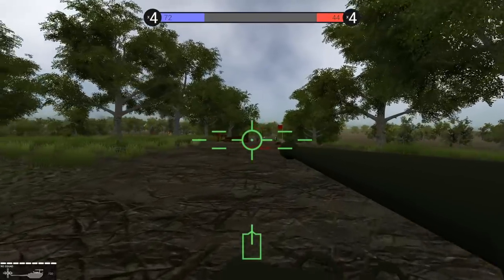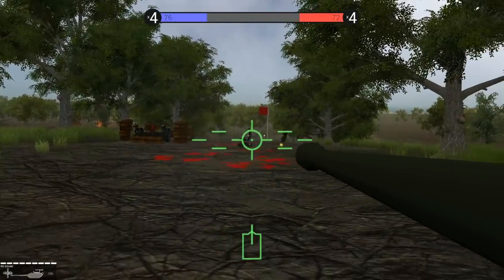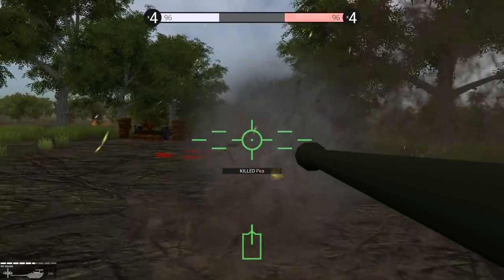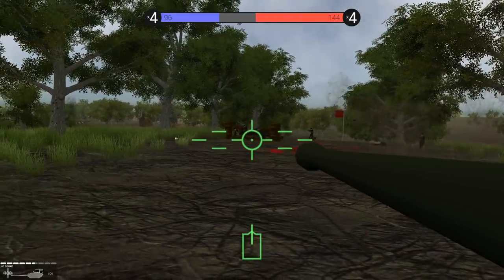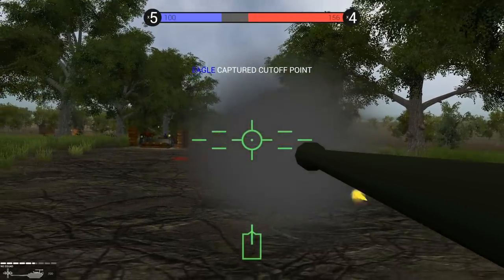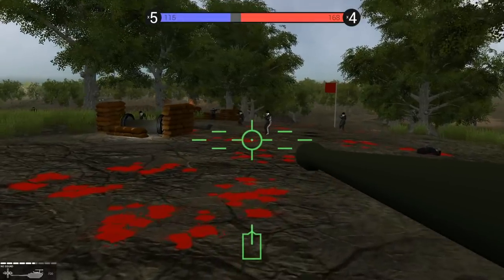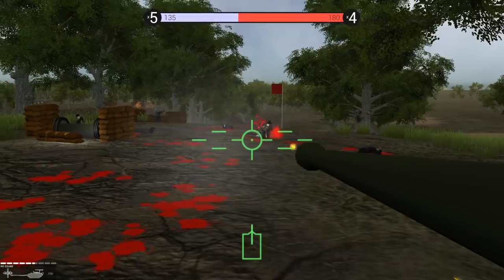We have been hit by the Panzerschreck. Them Jerrys is resisting. We gotta let them know that this is America. And by this is America, this is actually occupied France, but we're liberating it American style. Thereby, by a transitive property, this is America — because possession is nine-tenths ownership.